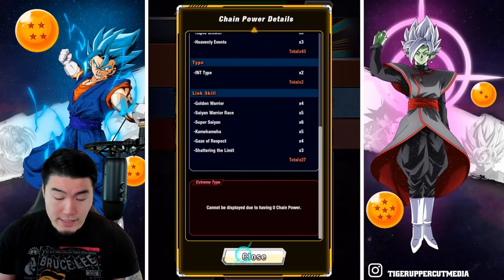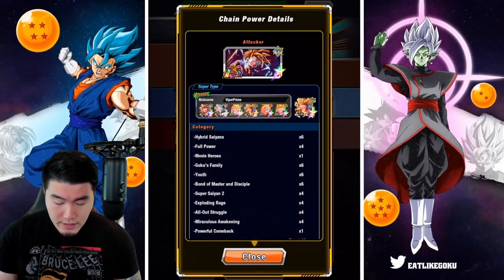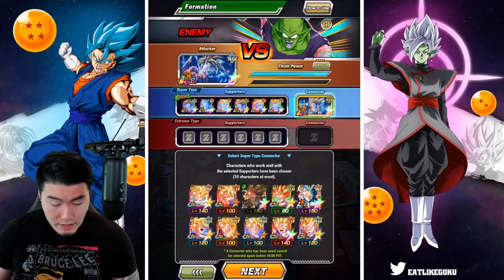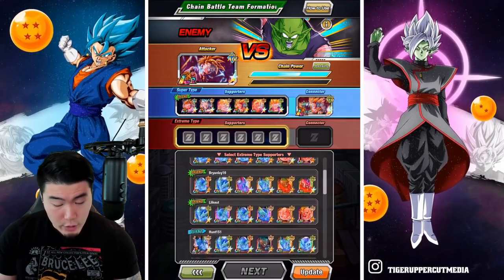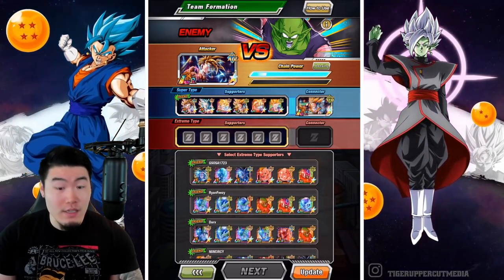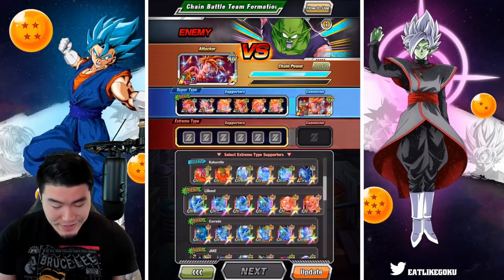43, 2, and 27 — okay, so that's going to be pretty bad. What about this Gohan? 46, 2, and 26. So not much better. Let's grab a random team from the Extreme side. I have been having trouble finding good Extreme teams.